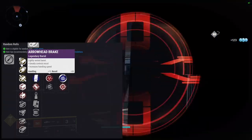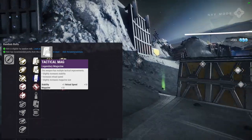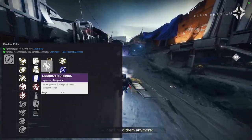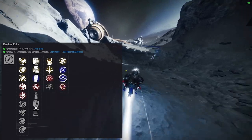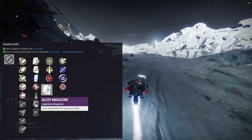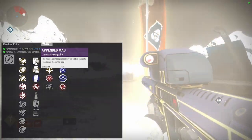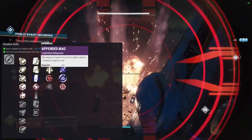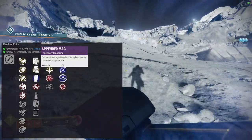For mags: appended mag gives you mag size. Tactical mag gives you stability, mag size, and reload speed. Extended mag gives you a big magazine but you lose reload speed. Accurized rounds give you range — and range does a lot more than just range in Destiny. Steady rounds — you lose range but gain stability. Alloy magazine gives faster reload when the magazine is empty — that might not actually be too bad on a three-round mag sniper since you'll go through it pretty quick. Flared magwell gives stability and reload speed.